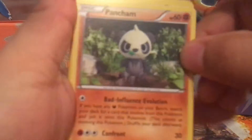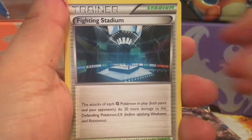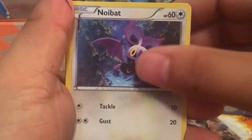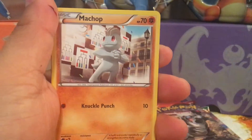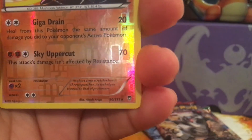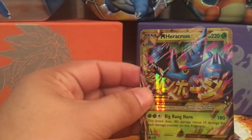All right, second pack — Fighting Stadium, Watchog, Noivern, Lickitung, Torchic, Machop, Breloom, and that is a rare reverse and a Mega Heracross EX. That is a great pull, so I'll keep both of these.